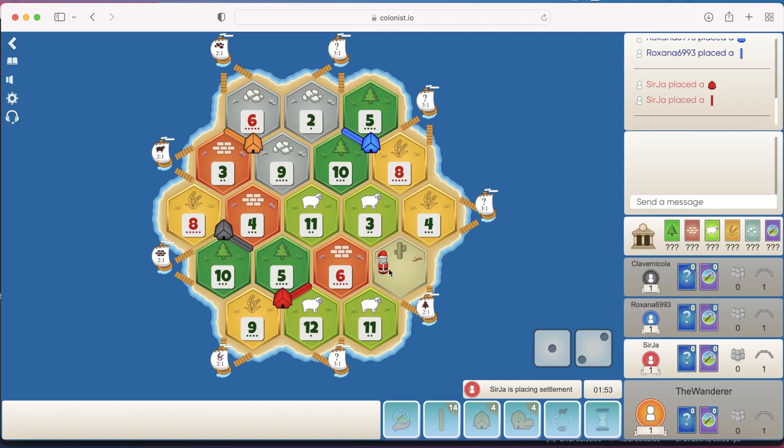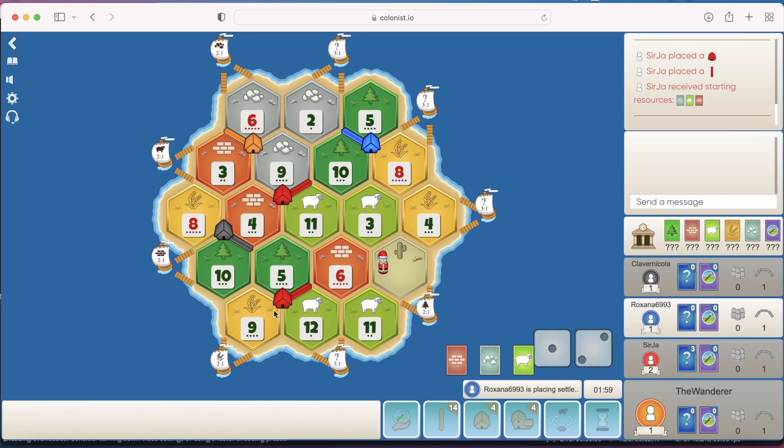Alright, we see that red has placed. We did think that 9-4-11 would get taken. I don't know about the 9-5-12. He gives himself everything — it's actually not a bad choice, although I don't like the two inward-facing roads. I think one of those had to go down. We'll see — it might end up going alright.